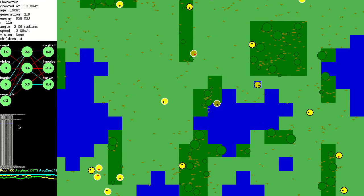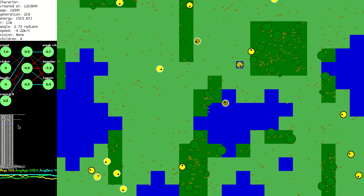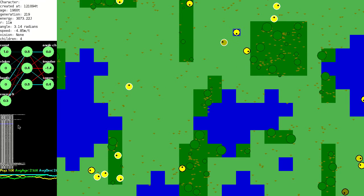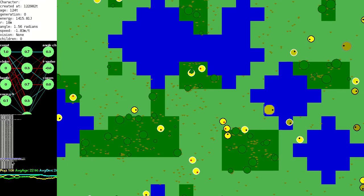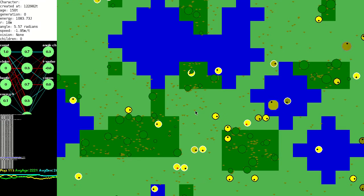I'm also allowing creatures to spawn without a partner again, if they choose to. It has a higher cost to them than picking a partner, and they have to have a higher value in their spawn neuron to do so, so hopefully it should be balanced out between the two ways.